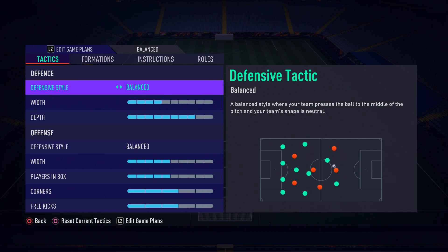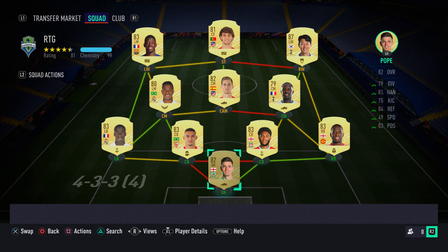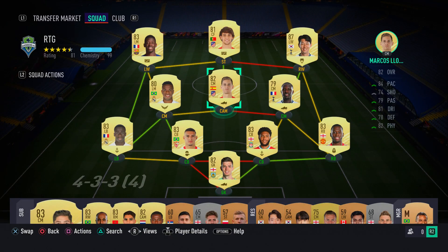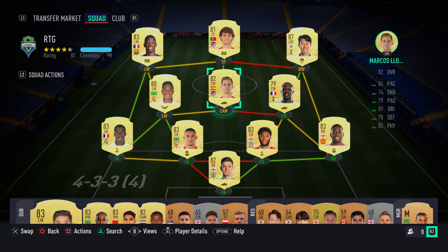These updated custom tactics and player instructions will work well. If you're watching with a more expensive team, these tactics will be even better. Let me quickly show Lorrente's goal contributions - he's got loads of assists because he's on Balanced Attack. Compare that to Sissoko who has only 10 assists and 2 goals, whereas Lorrente has 5 goals and 21 assists. Having one CDM on Balanced Attack really is key.